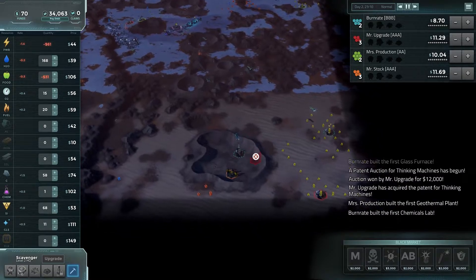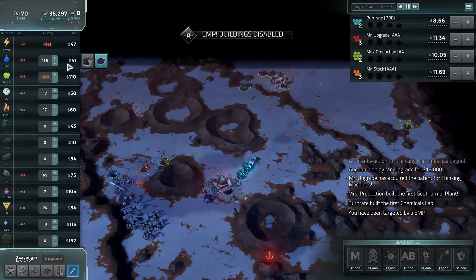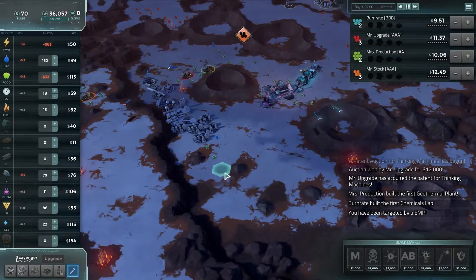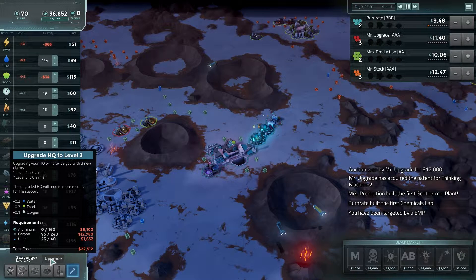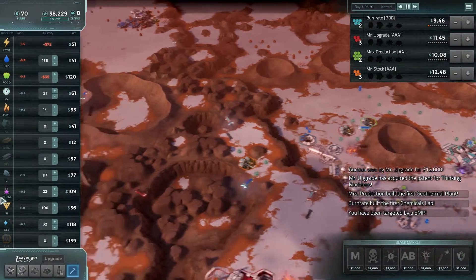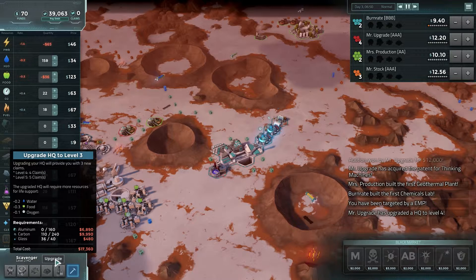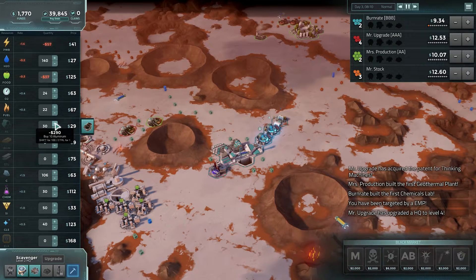That one is taken already also. Maybe I should have gone that faster upgrade route because I have no aluminum. I'm going to need 8,000 to buy that aluminum. A little bit negative on the water. I wasn't targeted at least, so it's only 20 seconds on that one. Still super annoying. I'm making chems which I can use in the patent lab as soon as I get it. My stock's already being bought by Mr. Stock. I'll probably be able to sell some glass. That water got taken. A lot of silicon coming in and I can sell it to buy aluminum. It's lowered in price thankfully - 160. I need 80 more. I don't want to sell the fuel. I can sell a little bit of oxygen, sell some glass, some silicon.